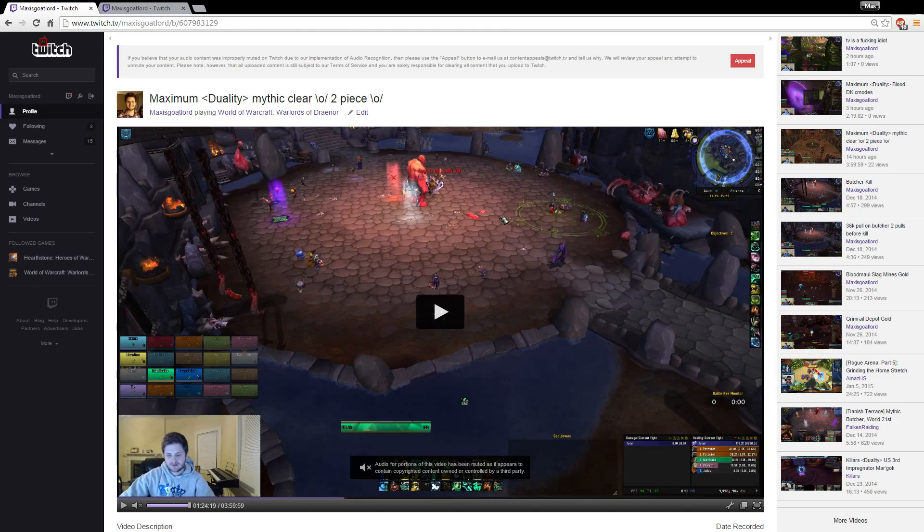I'll explain a third concept as well. I'm going to show you how to open as Serenity and how to open as a Windwalker Monk playing Chi Explosion — both using Chi Brew. I never use Serenity this tier; they'll all be with Chi Brew and Chi Explosion. I will also explain how to play with the Windwalker two-piece set bonus, which goes with Chi Explosion.